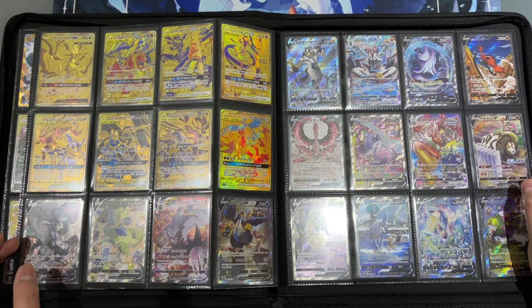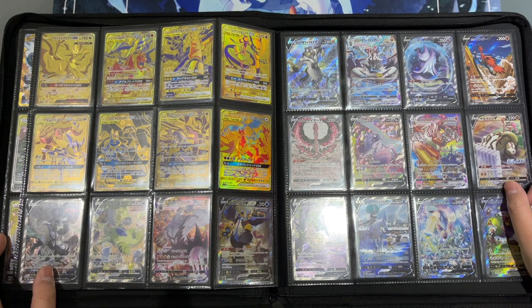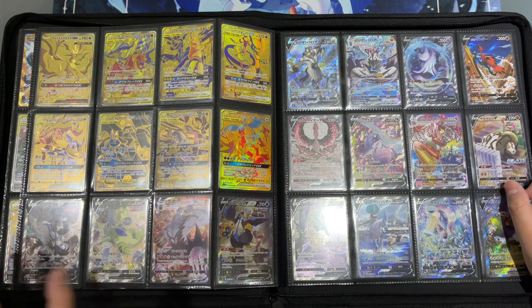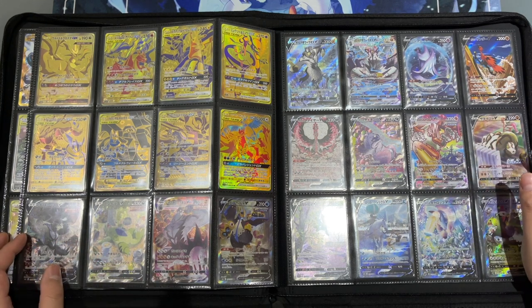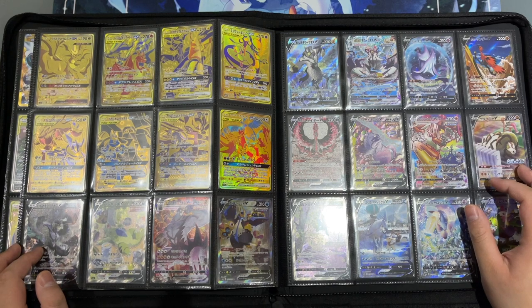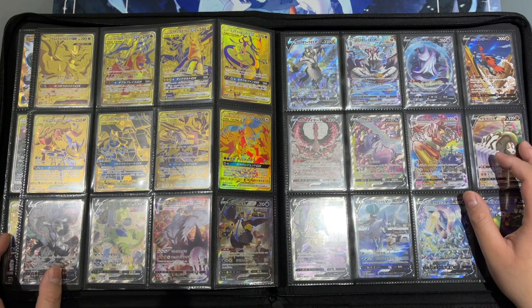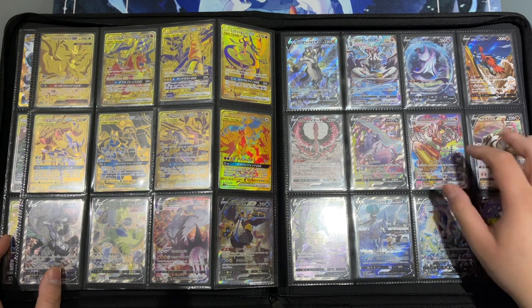Moving on, we have the Sword and Shield alternate arts. Like I said, the Sun and Moon sets laid a foundation for the later sets. It took Sword and Shield five sets until the first alternate art was released, and when those cards came out it was insane — people lost their minds. The Single Strike Style and Rapid Strike Style sets had such amazing artwork. I love this Urshifu VMAX especially — there's so much going on in the art.